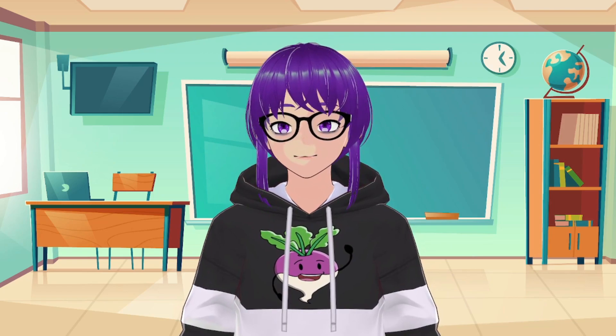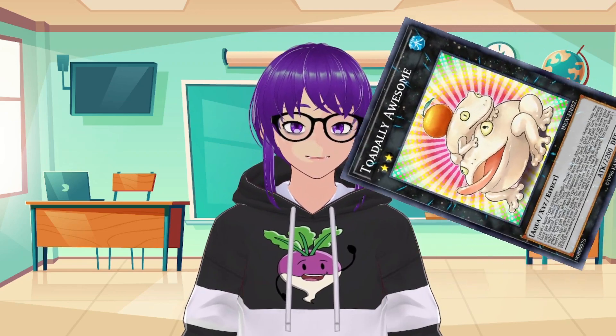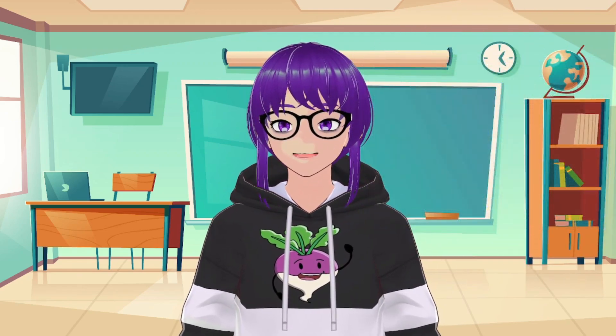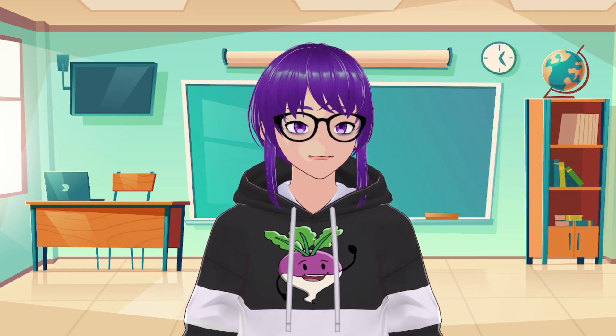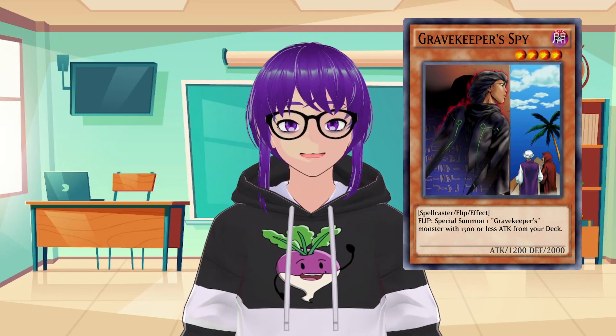Typically, by default, whenever Special Summoning a Monster, that Monster will always be Special Summoned in either face-up attack or face-up defense position. However, there are times when a Monster can be Special Summoned in a face-down defense position. Examples of this can be seen in cards like The Shallow Grave, Gravekeeper's Spy, and Toon Table of Contents — wait, Totally Awesome.